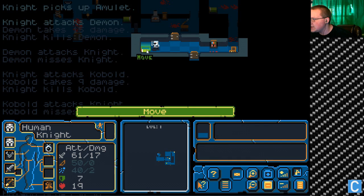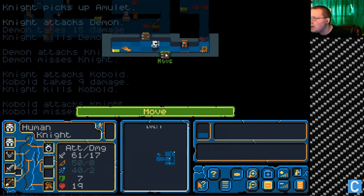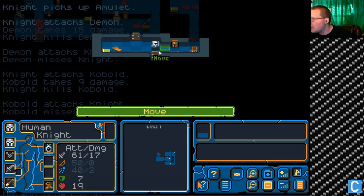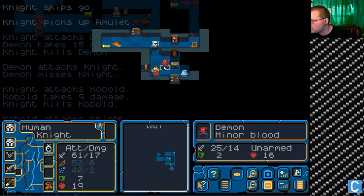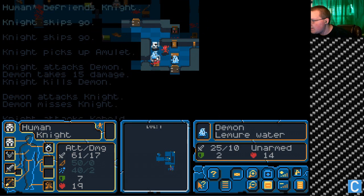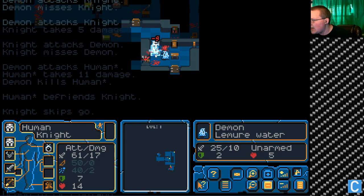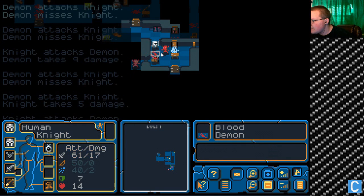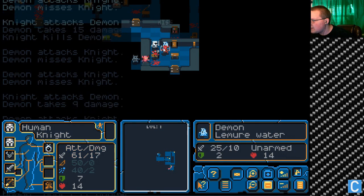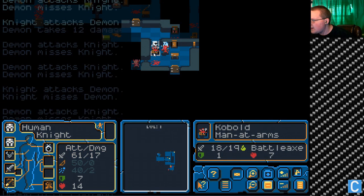What is this? Animal skins. Leather. So nothing — I can't do anything with that. Do we go up or do we go down? I think we go down because I think we've already been up. What's happening? I don't like this. This isn't fair.